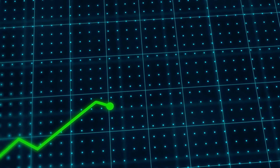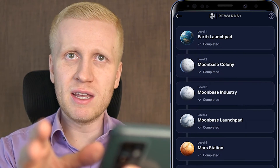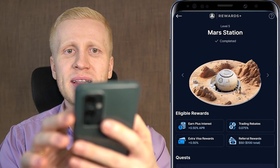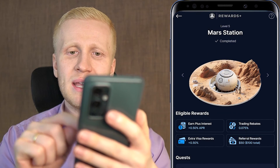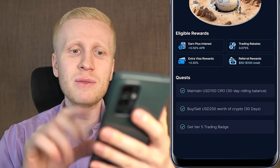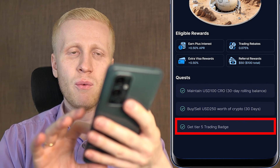Now let me analyze which levels I recommend depending on your situation. First, I recommend everybody activates Rewards Plus because immediately by clicking the activate button you start earning more money — think of it as free money. For every active Crypto.com user I recommend getting at least level five, for two reasons: you can earn money in four different ways instead of three, and you get higher referral rewards — $50 for you and $50 for your friend, $100 total per referral. The requirements are easy: only $100 worth of CRO in 30 days and $250 trading volume in 30 days.